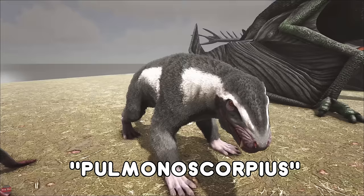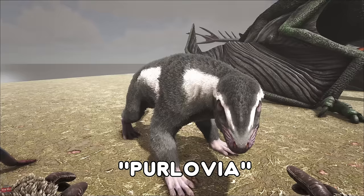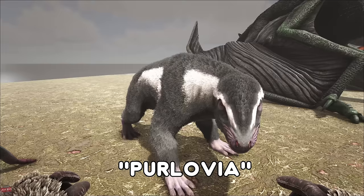The Purlovia is found around the snow areas more often than not. It will be hiding in a little ground of dirt and it will jump out, dismount you and stun you. Can be used really well on a PvP server — you can hide these all around your base and if someone comes in they can all jump out and attack them. They're like little mini mines.